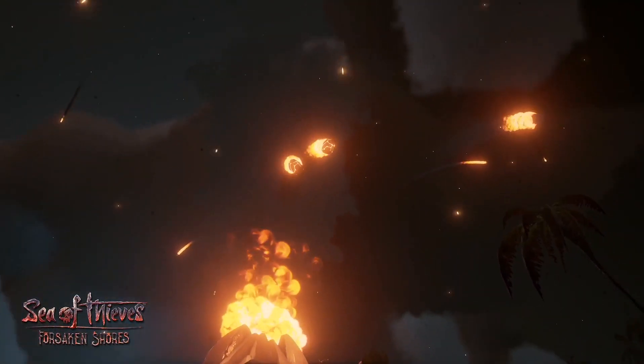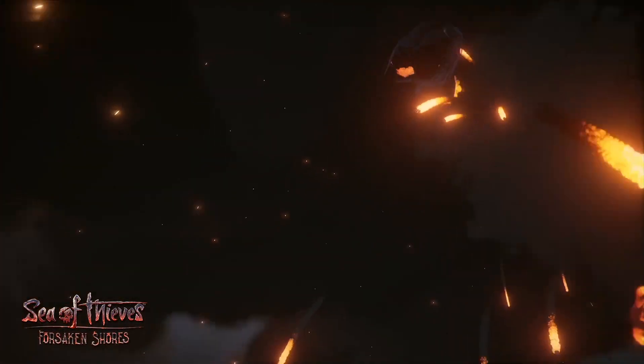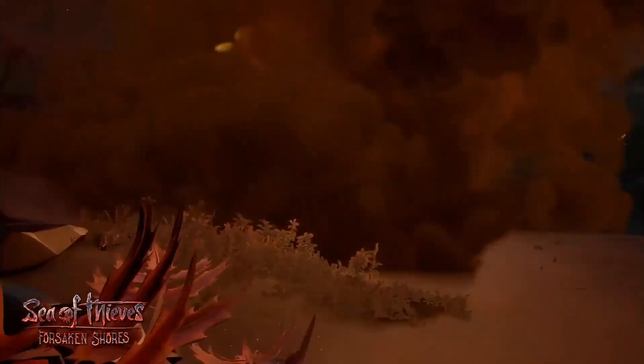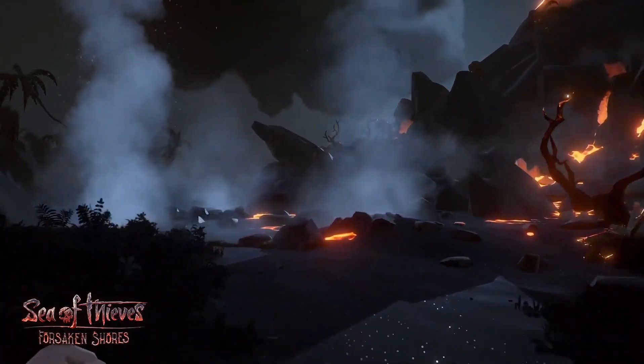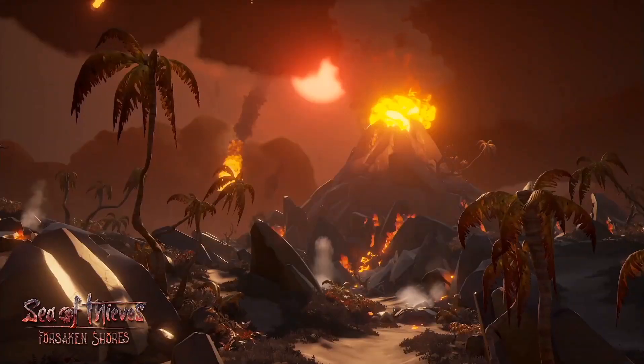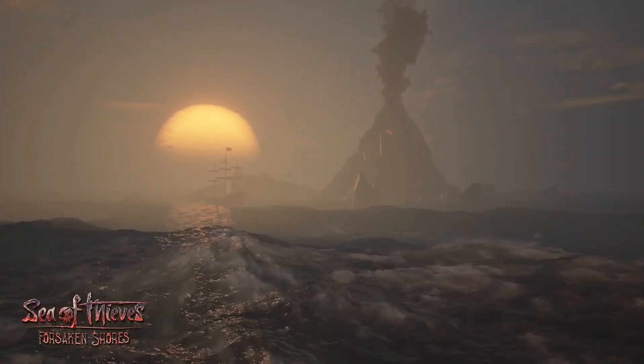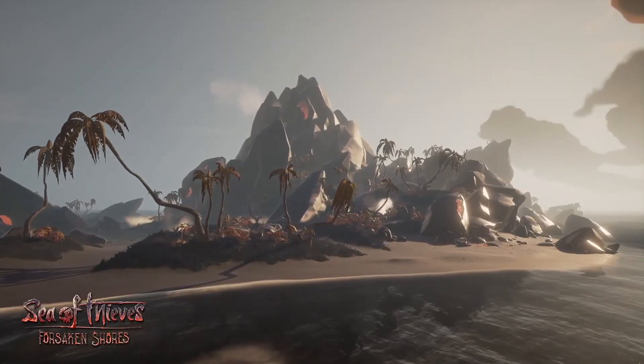Rowboats will also be a part of this update, and will be useful to get close to islands so you don't have to swim in the dangerous superheated waters. They are also less likely to be hit by falling volcanic ash and rocks, whereas ships will be more easily hit. Unfortunately, there wasn't any footage of the rowboats in action or how they will attach to ships. It was mentioned that they will not automatically come with the ship, but instead have to be found and are one-time use, so take care of them.